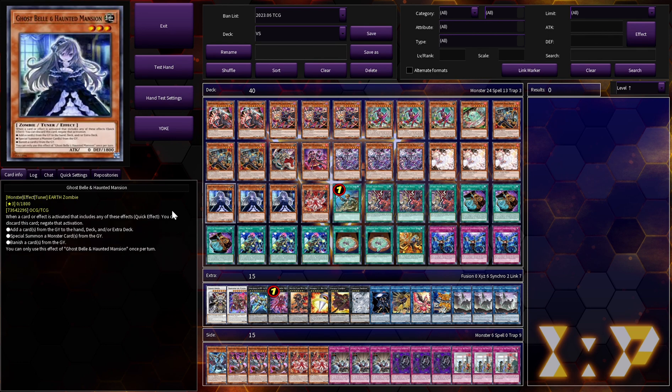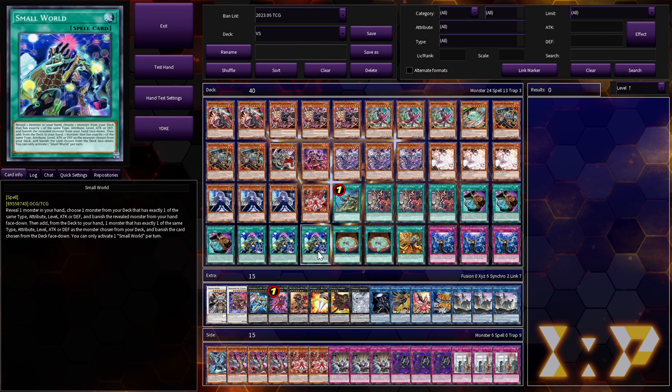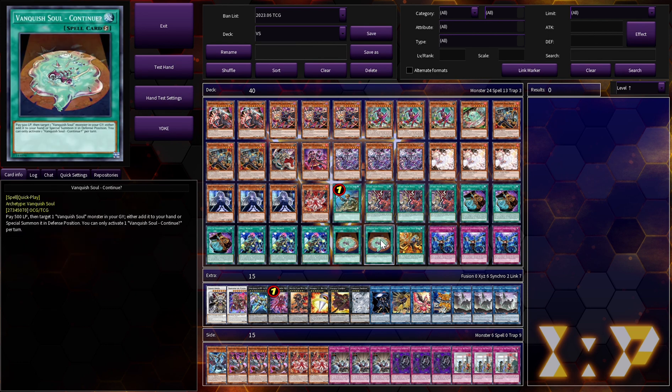Three copies of Small World — again, anything for Rosin. If we need Divin Incarnate or another name, Small World gets you there because this deck is designed for Small World. Two copies of Continue: pay 500, target a Vanquish Soul monster in your graveyard, add it to your hand or Special Summon it in Defense Position. It's a searchable Reborn off Mad Love — fantastic card.